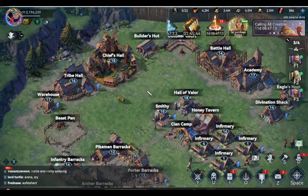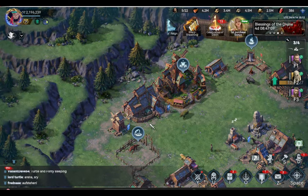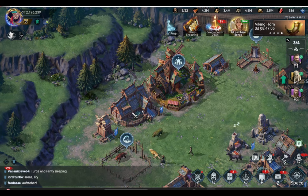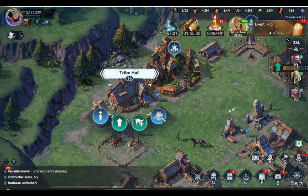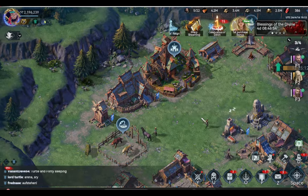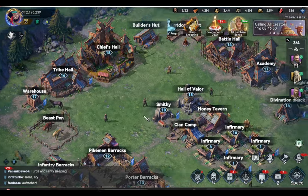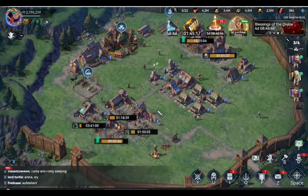The first option is to level up your tribe hall to level 16, and then make your farm account a tribe mate, meaning your main account and farm account should be in one tribe so that the farm account can send resources to your main account. If your tribe leader is okay with that, it could work, but most leaders would not approve it.